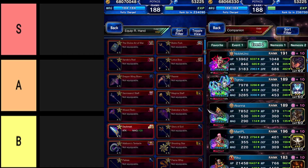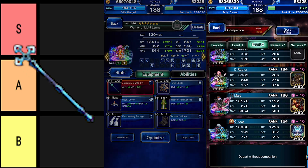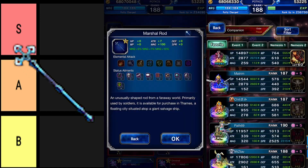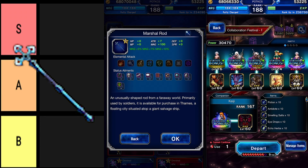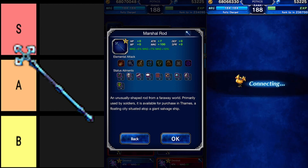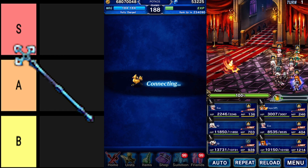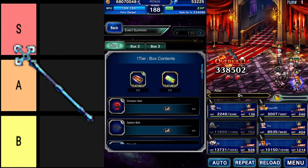First off, we'll begin with the only equipment that has its very own one-of-a-kind unique ability: the Martial Rod. An ordinary rod with a 100 magic stat, this weapon can get a 60% boost in magic through the event. If you're a beginner, enhance it. If you're not, don't. Unfortunately, the Martial Rod has nothing else to bring to the table other than pure stats, and 60% isn't going to make it used more by players with a larger amount of better equipment.